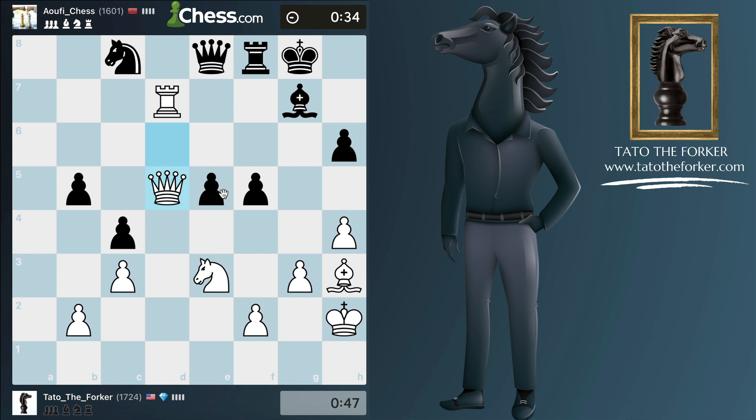So what would you do - queen d5 or queen c7? Well, I'm going to keep it simple - check! Then I'm going to take on f5. Why not? Oh, mistake! Why is this a mistake? What did I miss? This is horrible.